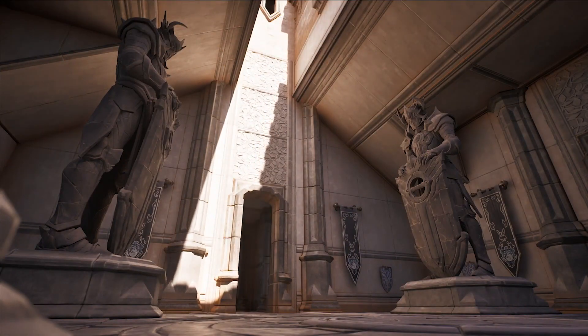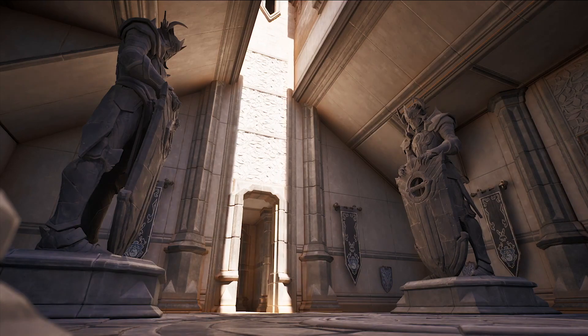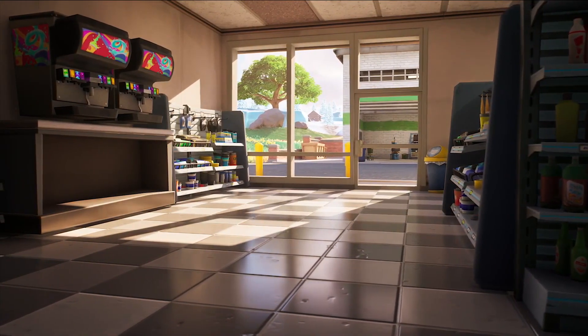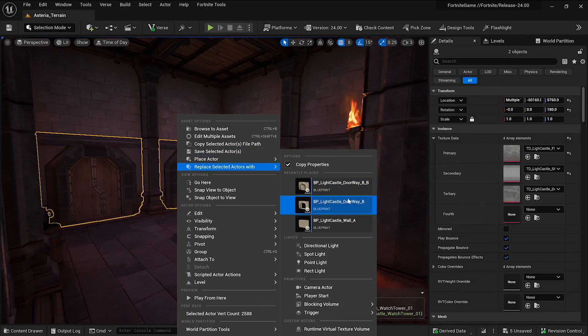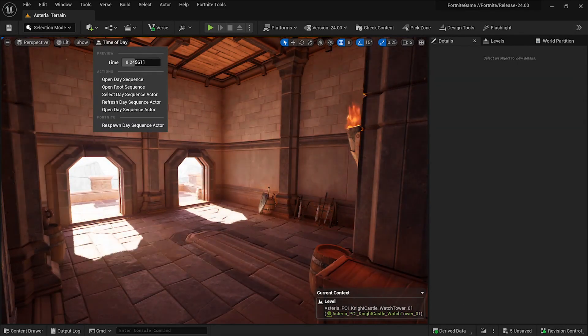First up was lighting. Our options in the past to improve lighting have been somewhat limited because Fortnite is a really dynamic game. Baked lighting just doesn't work because the moment a player destroys a wall, light maps are invalidated. So we were really excited to give Lumen a shot — it updates global illumination in real time as the environment changes.